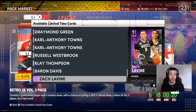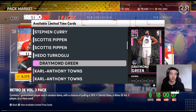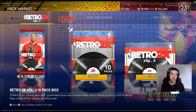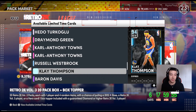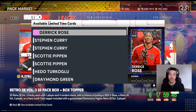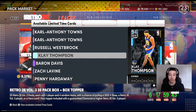I really want to play with that LaVine card badly. We also got another retro Penny card, which is a bit confusing since we already have one. I'm just opening up one 20-pack box — I don't want to splurge too much. There's a guaranteed diamond in here, and I really want that diamond Klay Thompson. The Dark Matter Derrick Rose and Steph Curry look crazy too.